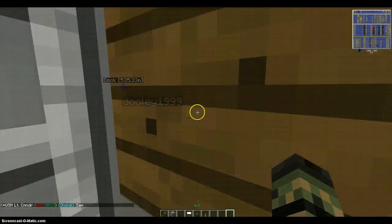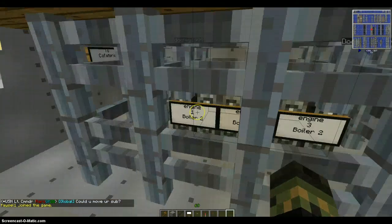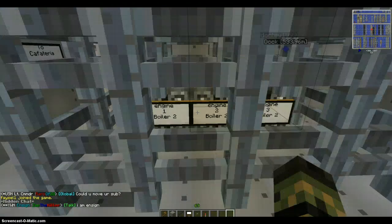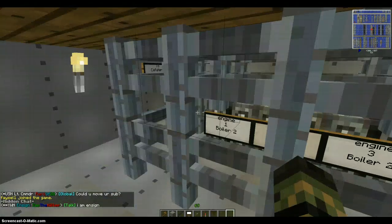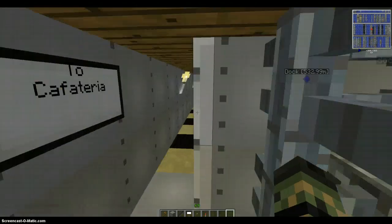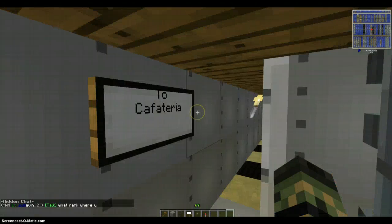And then to the engine room. Here we go. So what it looks like it has is a boiler 2, a boiler 2, and a boiler 2. That's some pretty good engines for this. If I were Dooley, I would be adding a gasoline 2 to give it a little bit more push.